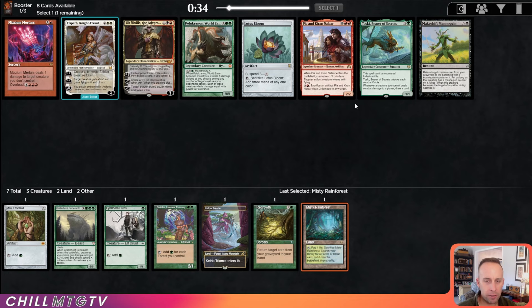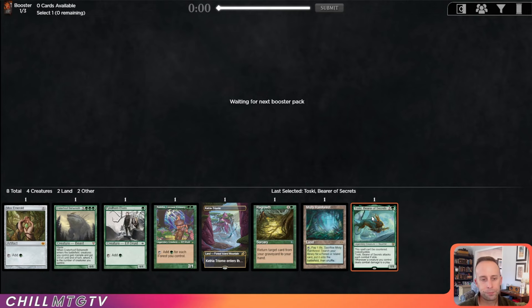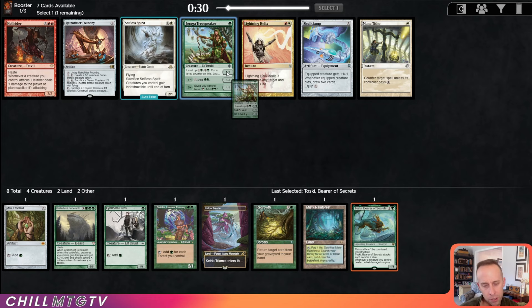Toski is great but it's double red, and Ob requires black, and I do not like Mizia Mortar. So I think the only pick here for us is Toski. Ooh, Tree of Tales Speaker versus Skullclamp — that's actually a tough decision. Playing these one-one mana dorks, Clamp is pretty good to enable some additional card draw, but Tree Speaker is also an ideal ramp target.